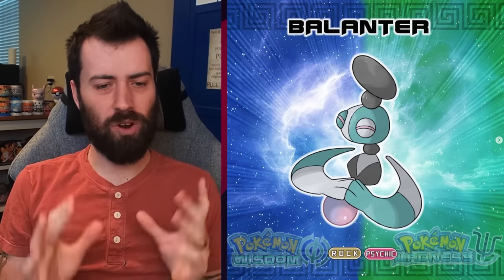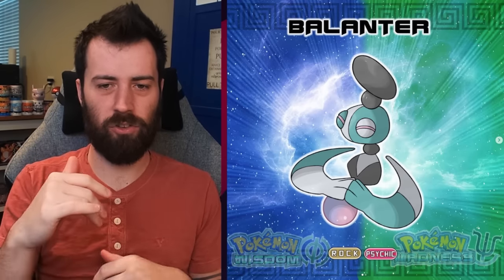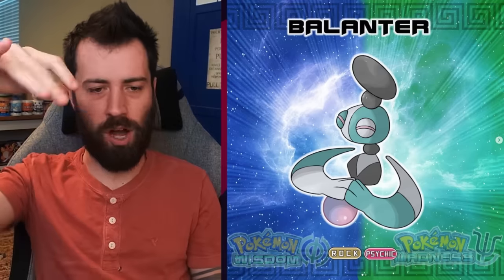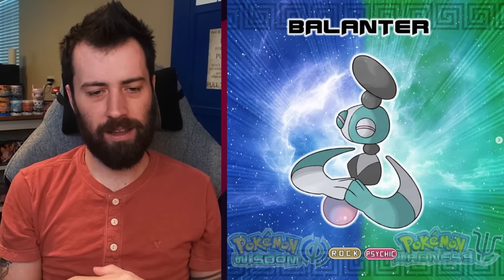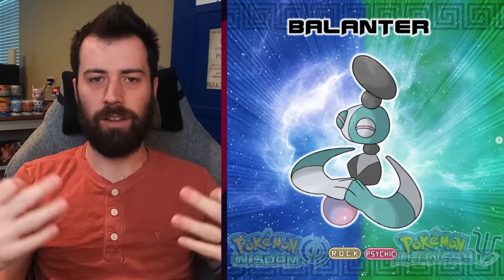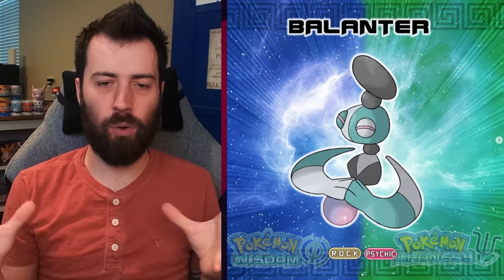Next up, we have Belanter, a Rock Psychic type. It looks like those stone towers where you try to balance differently shaped rocks on top of each other to make a really cool tower. It's a very interesting concept — using that meditative balance and harmony, equating to a Rock Psychic type. I think that's really interesting.